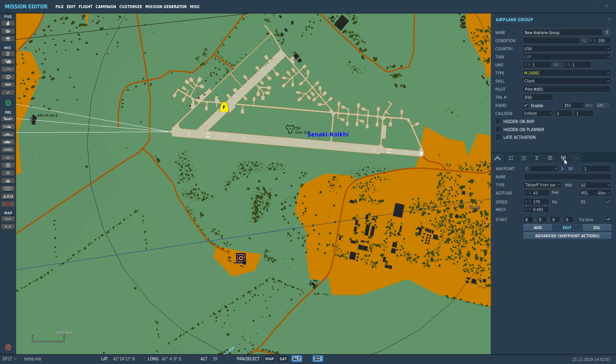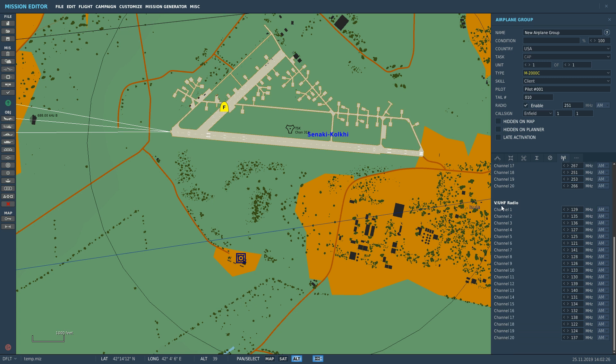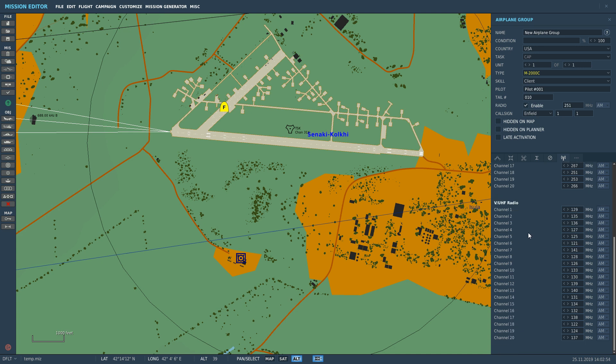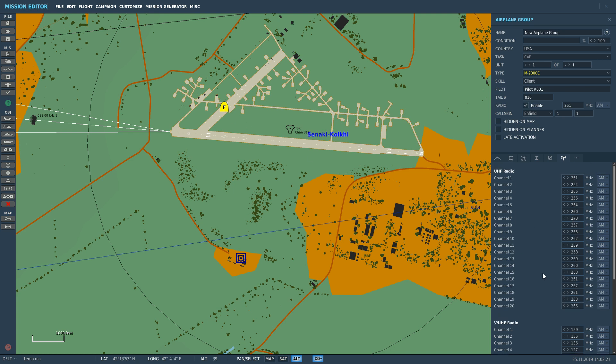Here's our Mirage, and if we go to our presets here we can see we have two radios, which is normal for a modern fighter aircraft. We have a UHF radio — that's COM2 — an auxiliary UHF radio with a band of 225 to 400 megahertz. We then have our primary COM1 VHF/UHF radio, which has bands of 118 to 150 megahertz and 225 to 400 megahertz, both using amplitude modulation. This primary radio can be used with manual frequency input in the cockpit or with preset frequencies set in the mission editor. The auxiliary radio has only presets, which also have to be set in the mission editor.